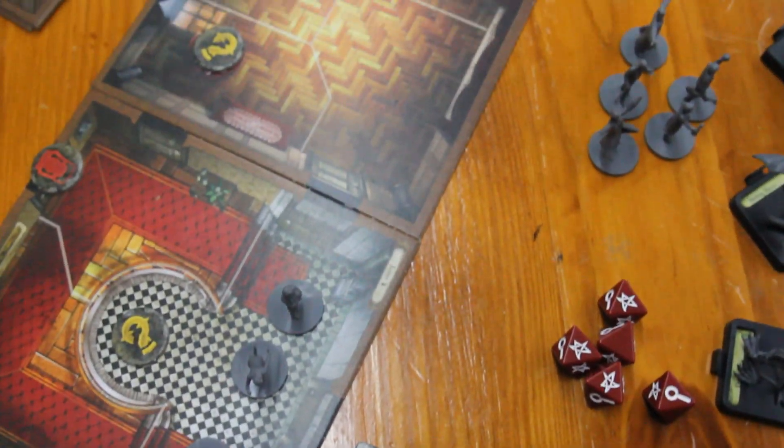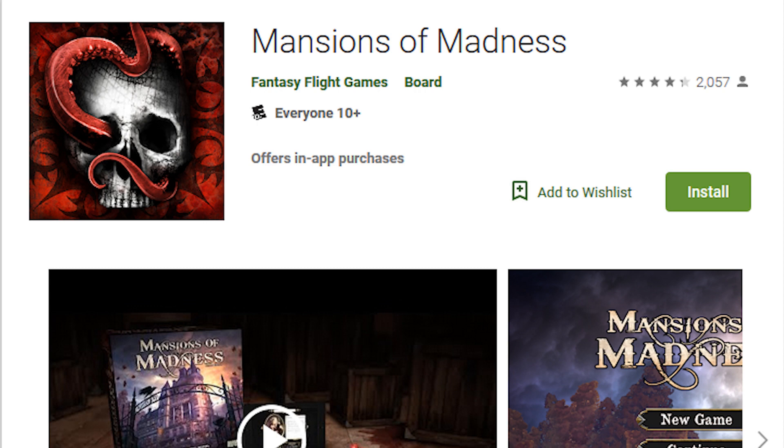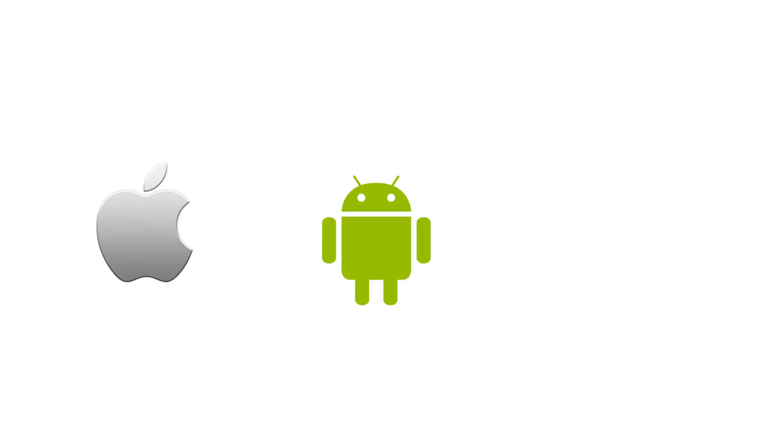In the first edition of Mansions of Madness, the game requires a dedicated player to manage all the monsters and storytelling. However, with the second edition, the player is freed from that role and these responsibilities are relegated to a free app. The app is needed to play this game and can be found on iOS, Android, and Steam.